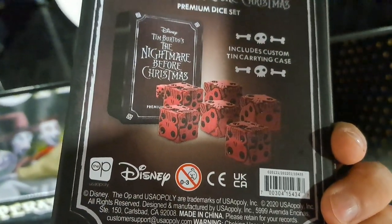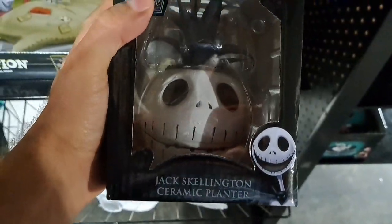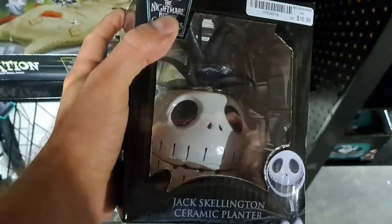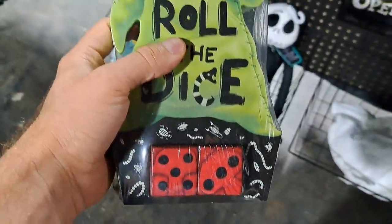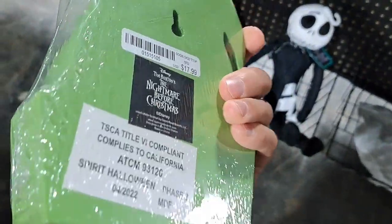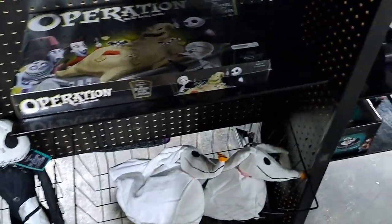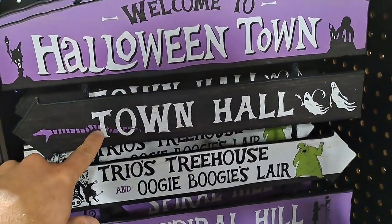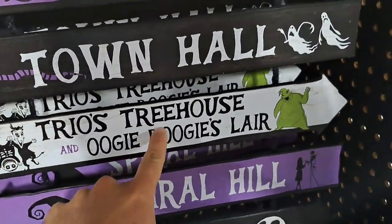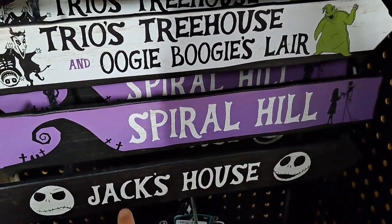We got a Jack Skellington ceramic planter. Pretty cool. We got a roll-the-dice little display here that you can hang on a wall. Pretty awesome. Over here we got a whole bunch more stuff — we got Welcome to Halloween Town, Town Hall, Trio's Treehouse, Oogie Boogie's Lair, Spiral Hill, and Jack's House.